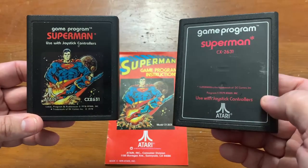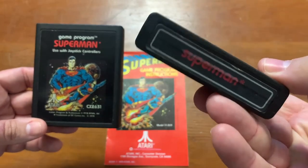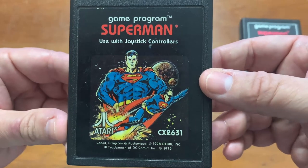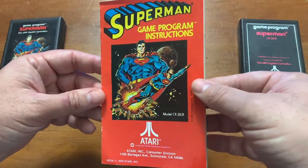I've also got two different label variations of Superman — the original text label right here, and then the later and, I think, much better looking picture label with Superman right there on the front. Superman Game Program Instructions.